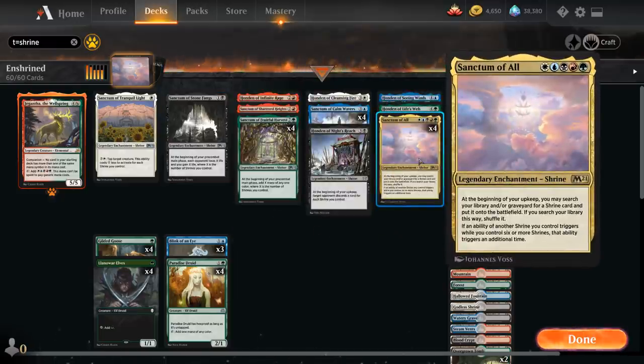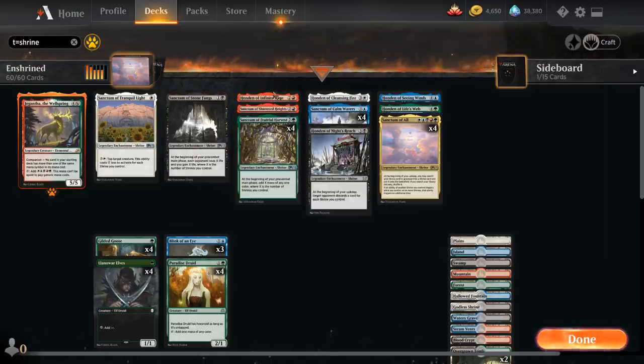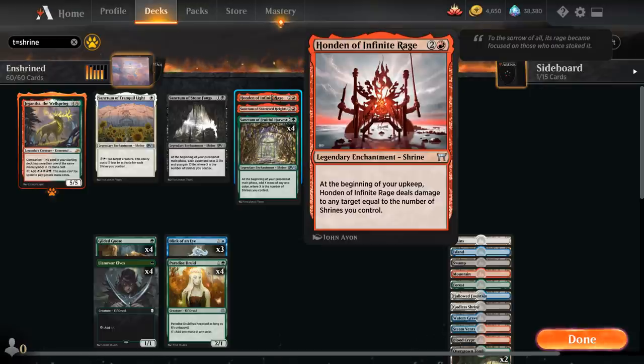An important thing to note about Sanctum of All is that it searches up a shrine at the beginning of our upkeep, but many M21 shrines trigger at the beginning of our pre-combat main phase. This means if we search them up with Sanctum of All, they still trigger in that same turn cycle, making M21 shrines much more desirable to search up compared to Hondans from Kamigawa. So getting Sanctum of Stone Fangs is often much better than searching up Honden of Infinite Rage, which triggers at upkeep and won't fire until the next turn.